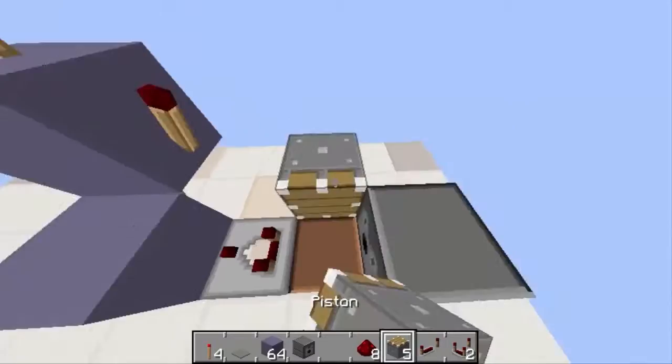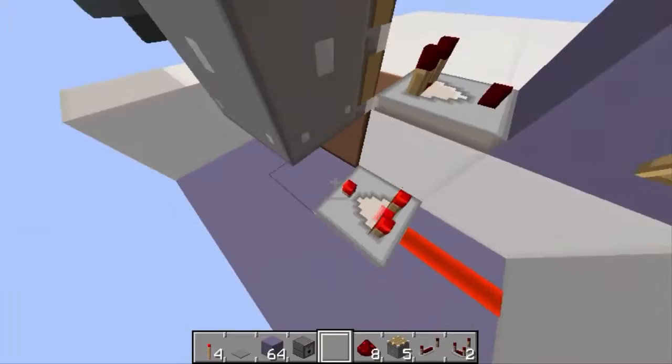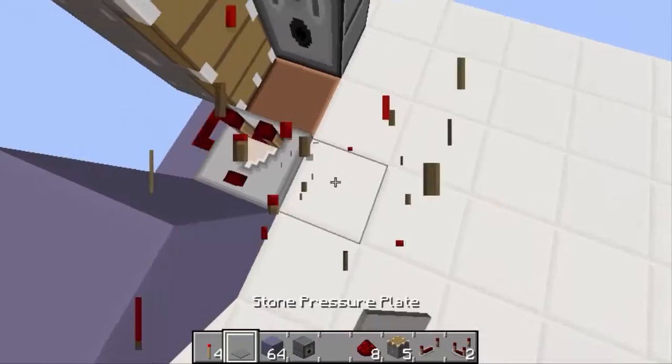Now place five pistons like this. Break those and place some redstone dust. Right-click the comparator to activate subtract mode. Place redstone like this with a repeater right here.